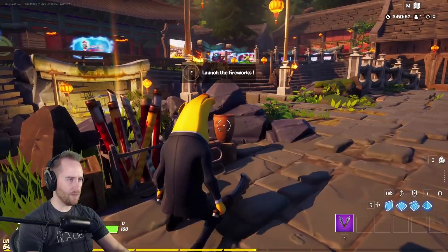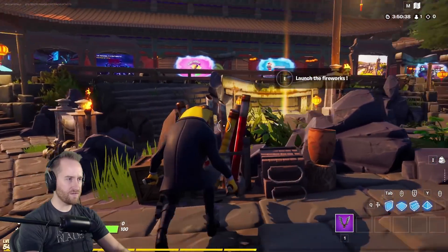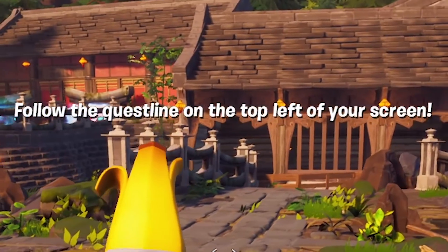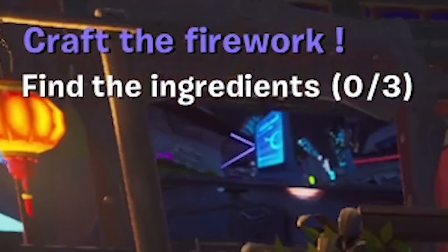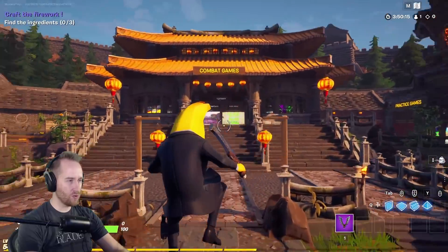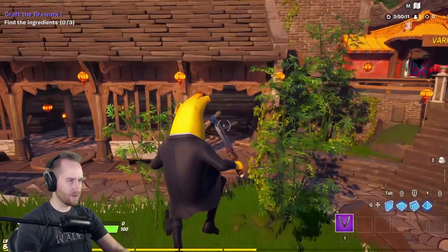What is this? There's a bunch of different things you can do here. This one says 'launch fireworks' — looking to launch some fireworks, we'll need the ingredients. Let's follow the quest line in the top left of the screen. Looks like we need three ingredients: a lump of coal, some paper, and a bottle of slurp.